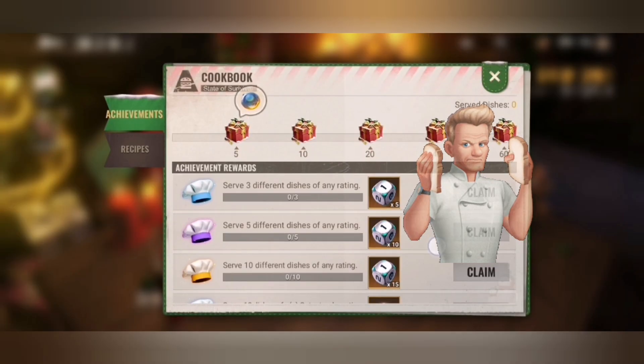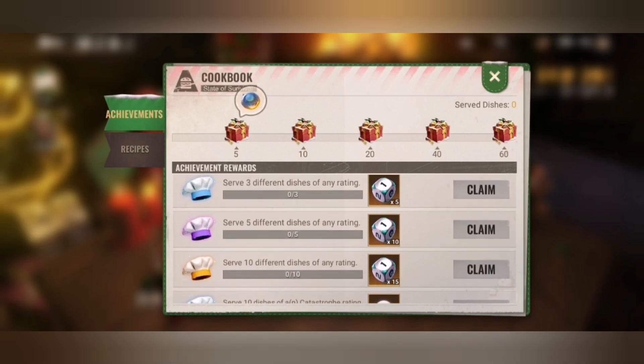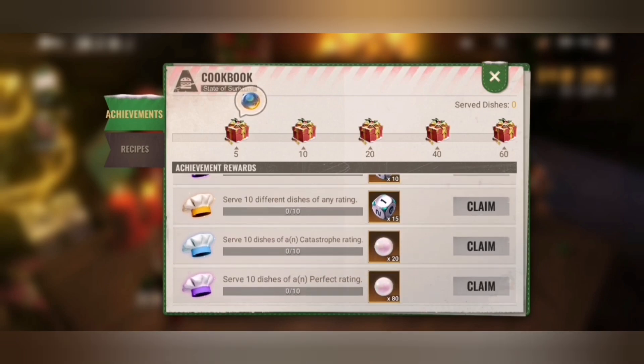The rules are not that important, but I will give you the list and the knowledge about how to get as fast as possible the ten different dishes you need to place on various topics. The perfect rating or catastrophe rating is random, so I can't give you information about that, but check the description — I will make a video showing all the parts.